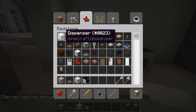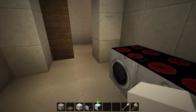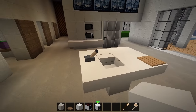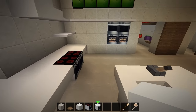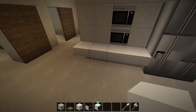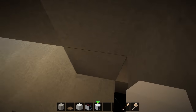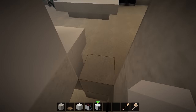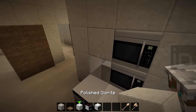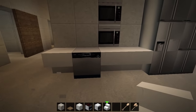There's another block which gives you like a dishwasher as well - it's the back of the microwave, so that could be a dishwasher. A dishwasher should obviously be in the kitchen. Where can we place a dishwasher? Let's place a dishwasher in here. Have I lost all my skills? There we go, little dishwasher right there. I'm happy with that, that'll do.